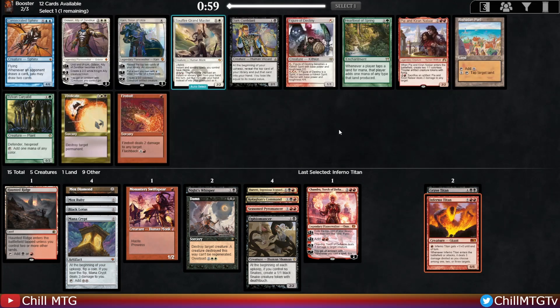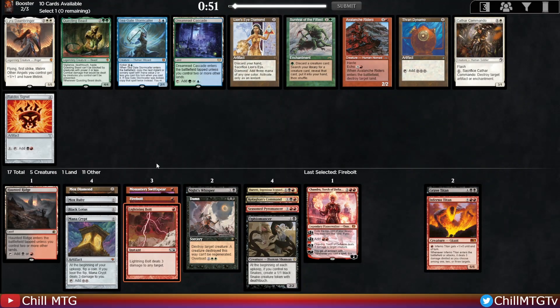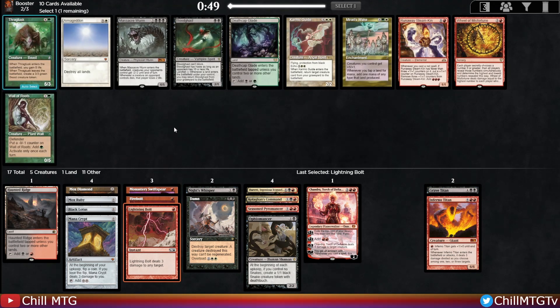Usually I eat my vegetables, but we have so much fast mana I just can't pass up this six-mana Titan. I love the way this deck is shaping up. It's between Firebolt, Dark Confidant, and maybe Ponder. I think I want the Firebolt — just some interaction. And then there's a Lightning Bolt, which is even better. That shores up our early game spells. Firebolt and Lightning Bolt pair really well with Monastery Swift Spear.